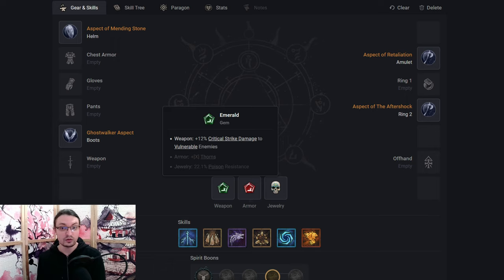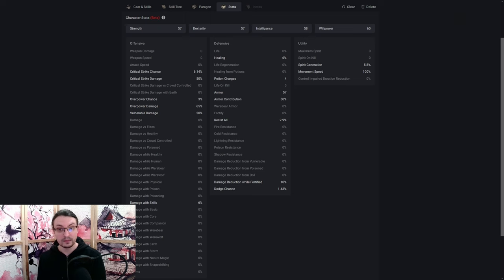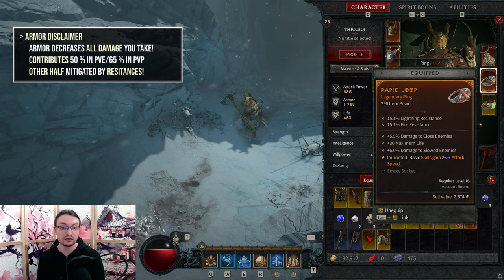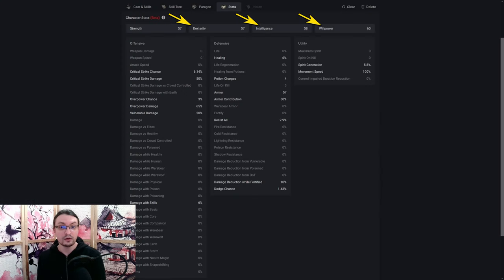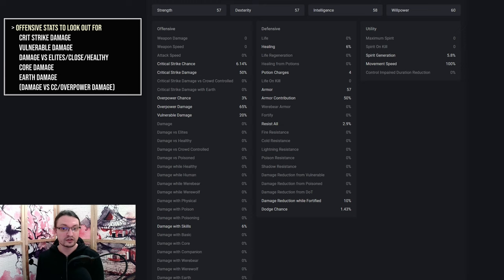For gems, use Emeralds for 12% increased crit strike damage versus vulnerable targets in your weapon, Skulls for more armor in your jewelry, and Rubies for percentage health in your armor. For stats, more armor and weapon damage is almost always worth sacrificing stats for. However, gaining a good item with the right stats can keep it relevant for longer. Intelligence, Willpower and Dexterity are all great. Prioritize Intelligence for more spirit generation and Dexterity for more critical strike chance. For other stats, go for critical strike chance, movement speed, cooldown reduction, core skill levels and health on your armor. Cooldown reduction can only roll on helmets and amulets, and movement speed only on boots and amulets — keep an eye out for those. Movement speed caps at 200%, so you can only add 100% to your build. For damage mods, go for critical strike damage, vulnerable damage, damage versus elites, damage versus close and healthy enemies, core skill damage and earth damage. Damage versus crowd controlled targets is useful but falls off versus bosses since we only apply it during the stagger window. Overpower damage is also quite useful in this build.